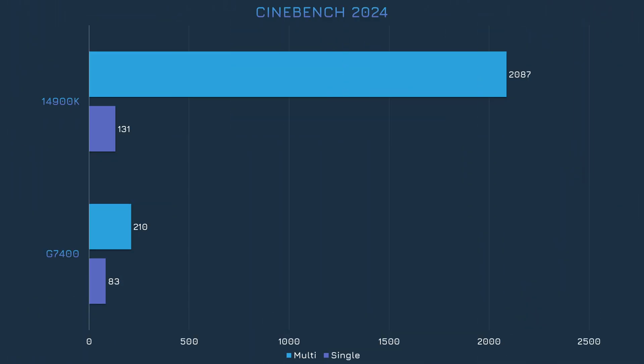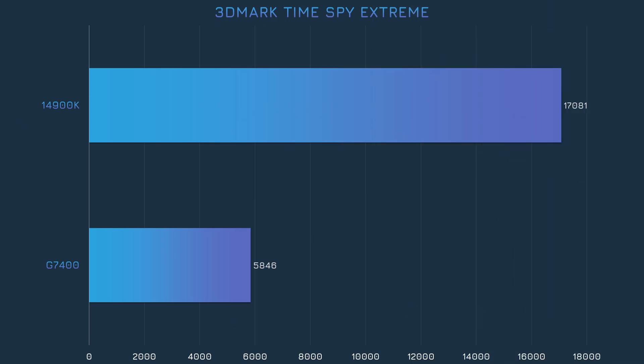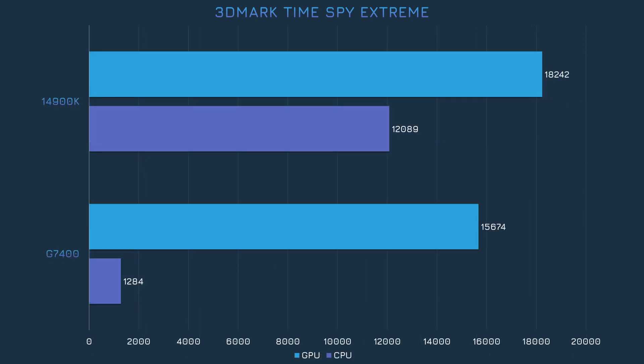I wanted to start off with a classic rendering benchmark, Cinebench 2024, just to give you a rough idea of how these two CPUs perform when stressed to the max. The 14900K is literally 10 times faster than the G7400 when all cores and threads are used. The gap in single-threaded performance isn't nearly as big, but the 14900K's single-threaded performance is almost as good as the G7400's multi-threaded performance. In 3DMark's Steel Nomad test, the G7400 actually ekes out a tiny win that's almost certainly within the margin of error — the only time the G7400 beat the 14900K, even on a technicality. By contrast, the gap in Time Spy Extreme is absolutely massive, with the 14900K being about 3 times faster. Breaking it down into CPU and GPU scores, we can see the 14900K was 10 times faster on the CPU half, and the G7400's graphics score was down too, meaning the G7400 still bottlenecked performance despite the graphics portion being very GPU-intensive.